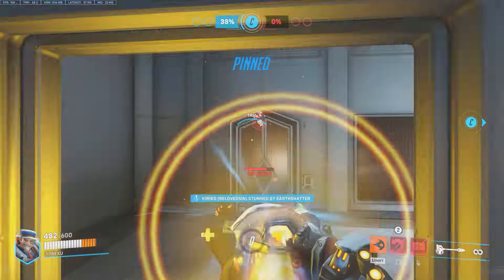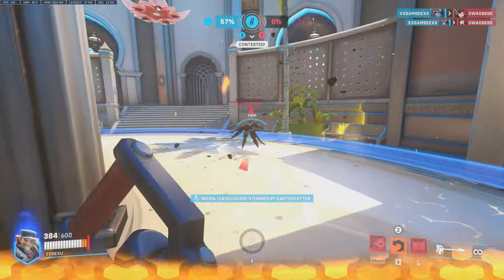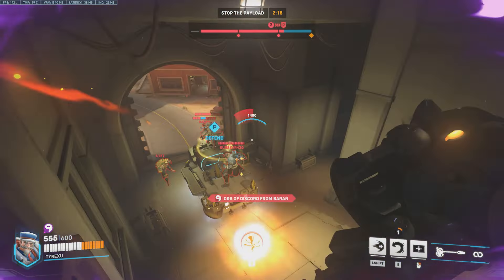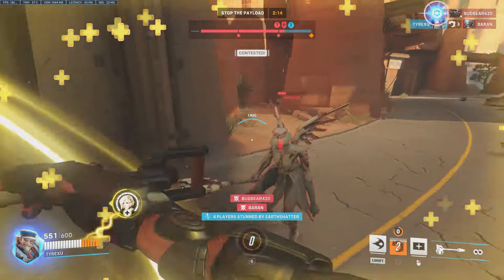The next and final buff for our main man here was already in the game at one point. At the epicenter of his shatter, it should do 300 damage. I don't think anyone can deny that it wasn't funny to just pin someone up against the wall and then instantly delete them if they weren't already dead, or finding a support and showing them what the floor looks like with your hammer.